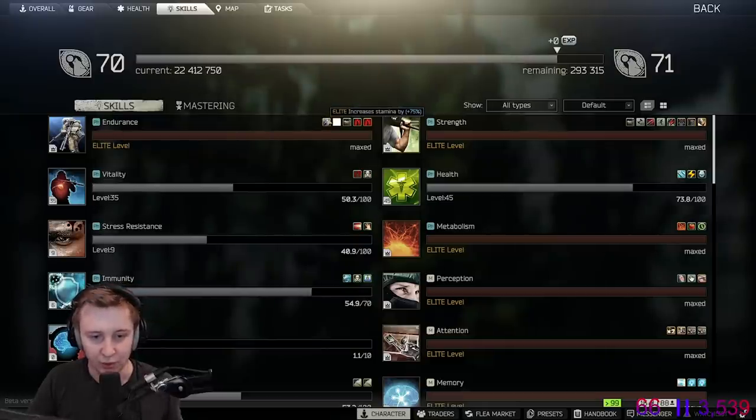Elite endurance gives you increased stamina by 75%, increased endurance, and decreases jump stamina drain. It also says it affects your breathing time, and breathing is independent of energy. No idea what that means.